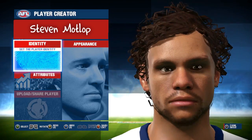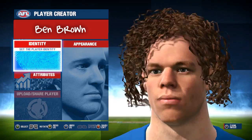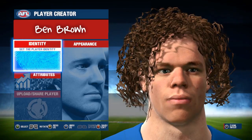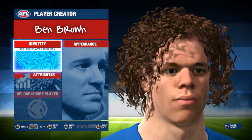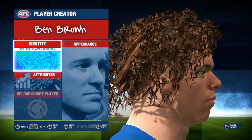Next up we have North Melbourne's tall timber, and that's obviously Big Bad Benny Ben Brown. Brown has a sufficient likeness to the player he's meant to be, although I'm not a huge fan of his hair up close. I'm sure it will look better in game, but up close it kind of looks like there are gaps in his texture and I'm not at all a fan of that. Not a bad scan, but I wouldn't say it's one of my favourites by any means.